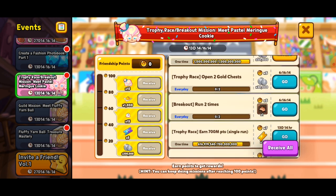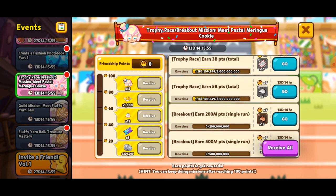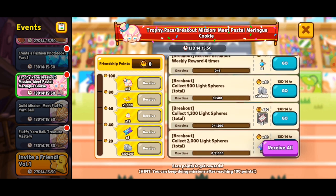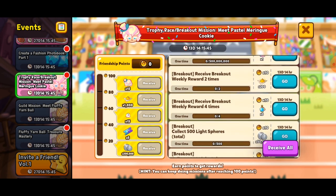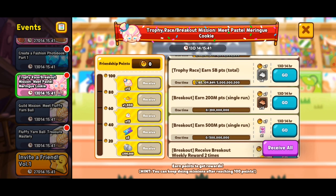There are also some repeatable rewards you can do every day, like Trophy Race — open gold chest 2 times. If you just do that literally 10 times, that's already 50 friendship points. And if you do the same thing with Breakout — run 2 times each and every single day — that's 50 plus 50, that's 100, and your event is already done. That's not even including all the one-time ones, like getting the light spheres in Breakout, the weekly Breakout rewards, and points in Breakout for a single run.